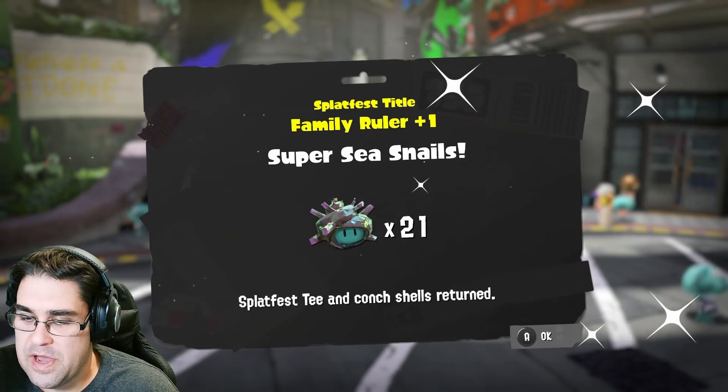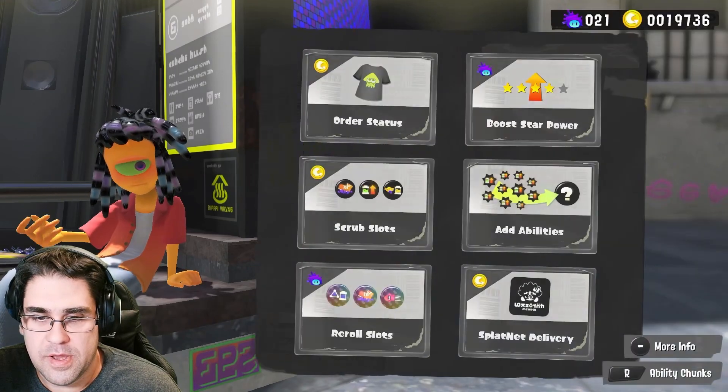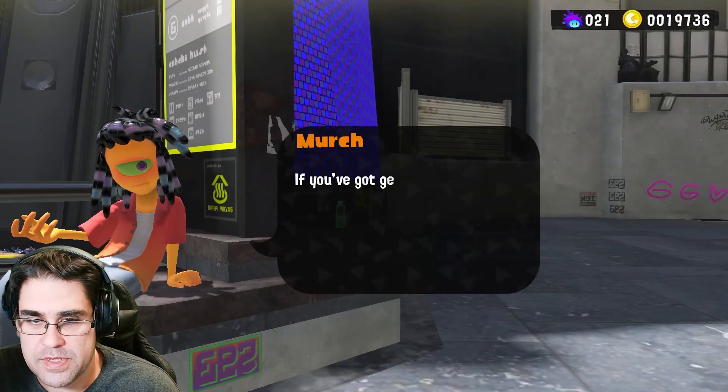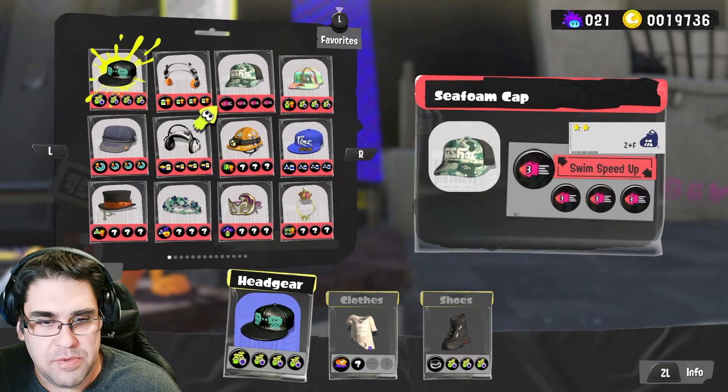All right, 21 sea snails — now you want to see what I do with them? Okay, let's go ahead to merch. Let's click on reroll slots, yes, let's reroll it, and I have a hat in particular I'm going to use.